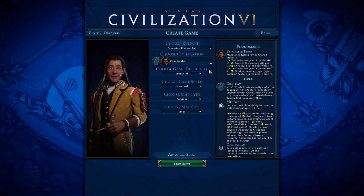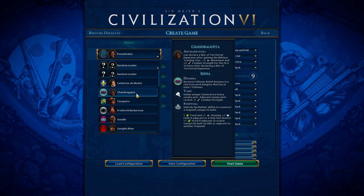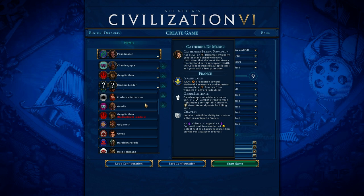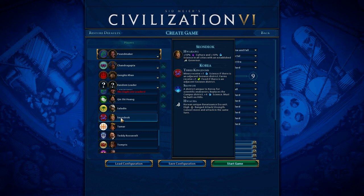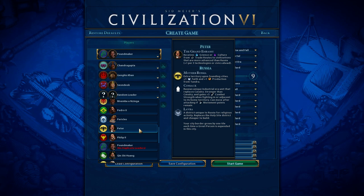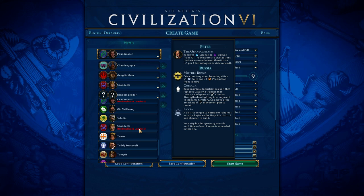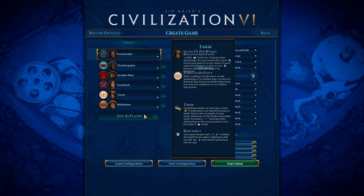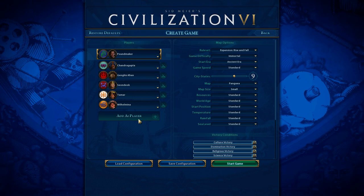I'll go into advanced setup and choose all the new starting leaders. There's Chandragupta, the new leader of India; Genghis Khan of the Mongol hordes, who used to be a great general but is now a leader; Seondeok of Korea, who is awesome and probably a giant powerhouse; Tamar of Georgia; and finally Wilhelmina of the Netherlands. I believe that's all the leaders I have access to in this preview — the final release is going to be eight new civs and nine new leaders, since Chandragupta is from India so it's not a new civ, but nine new leaders.